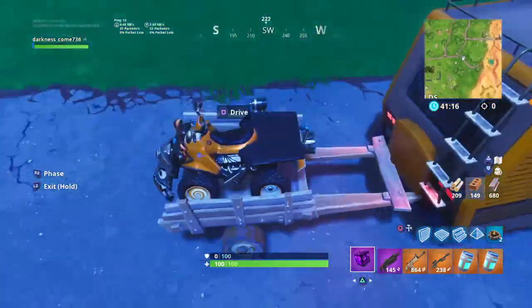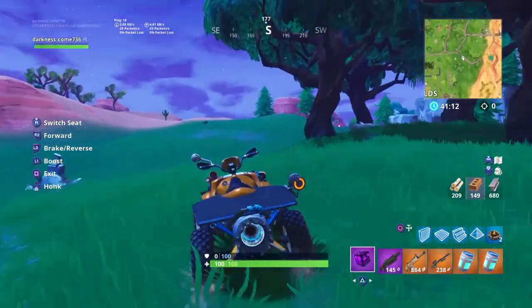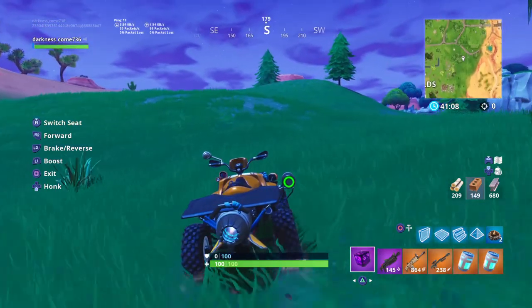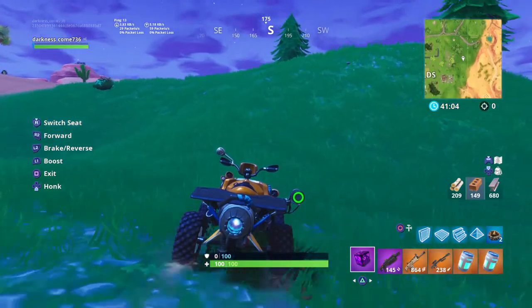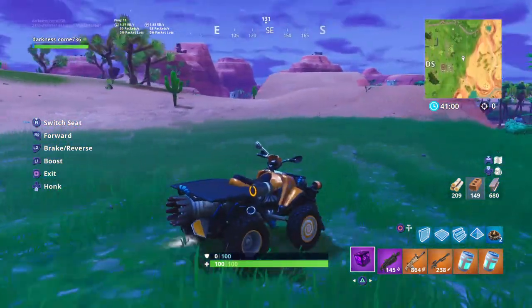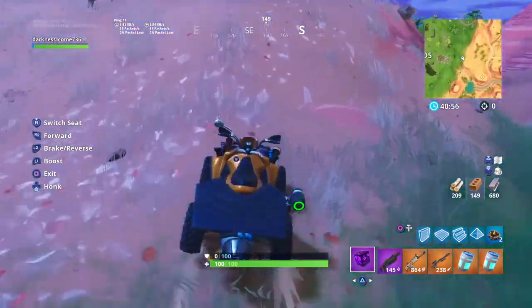Oh god, guys, you know this looks so weird. But Epic, please don't patch this, because this is like the fun glitch when you want to kill your friends — you can't do it on solo but do it with a squad. Please do not patch this, it's a cool glitch.